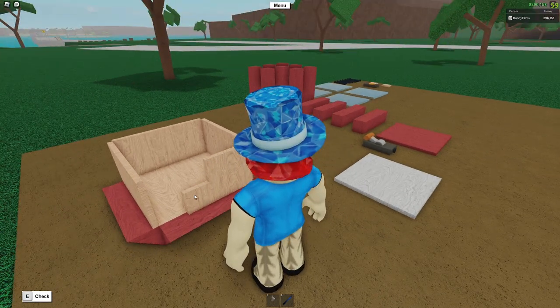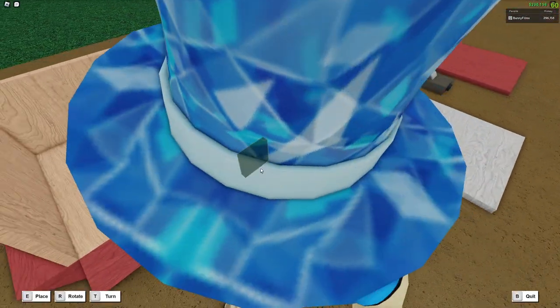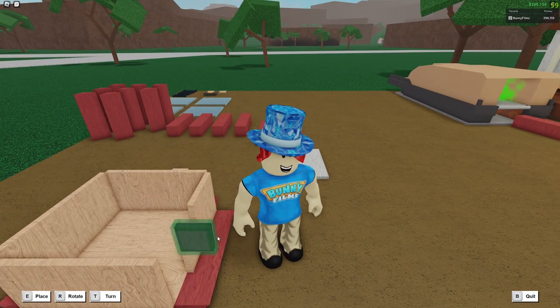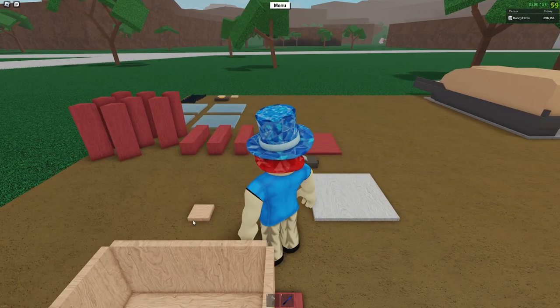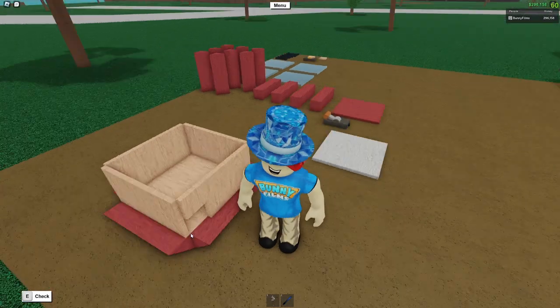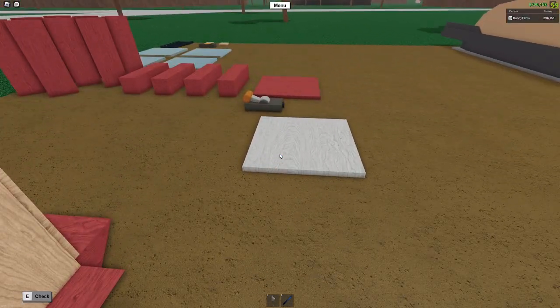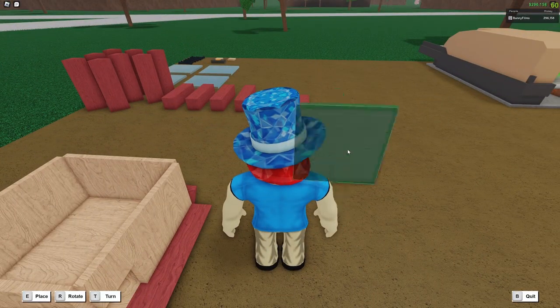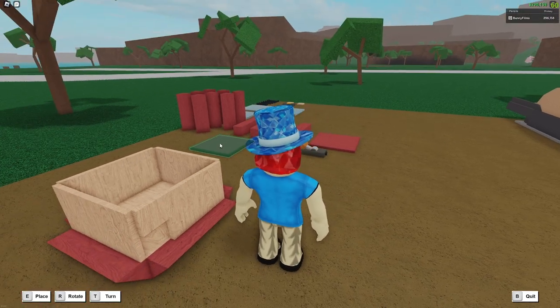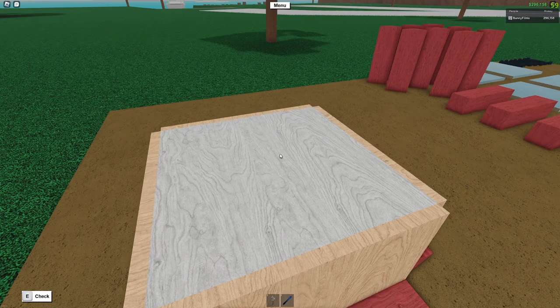We're going to rotate them so that the wood grain matches the rest of the tiles, otherwise it'll look a little bit distinguished. Place the second one on top, then grab the last one and place it on the side of the one we just placed once we get it rotated. So now we have this small decorative opening. Let's grab the 4x4 thin blueprint tile and place it in the middle to serve as the platform for the prizes.